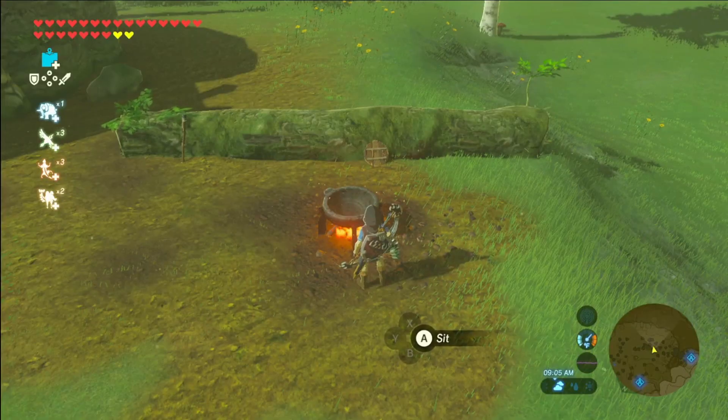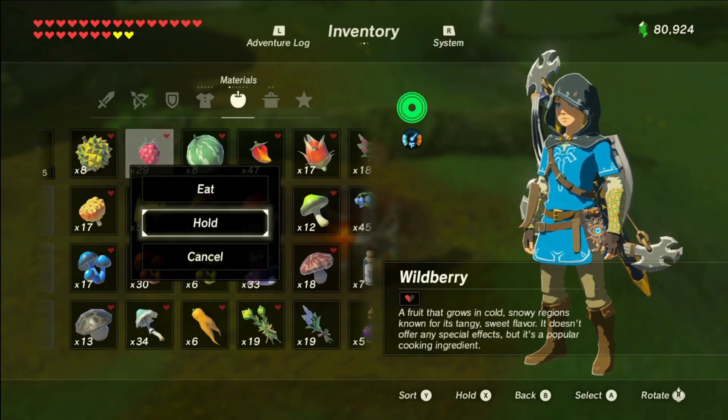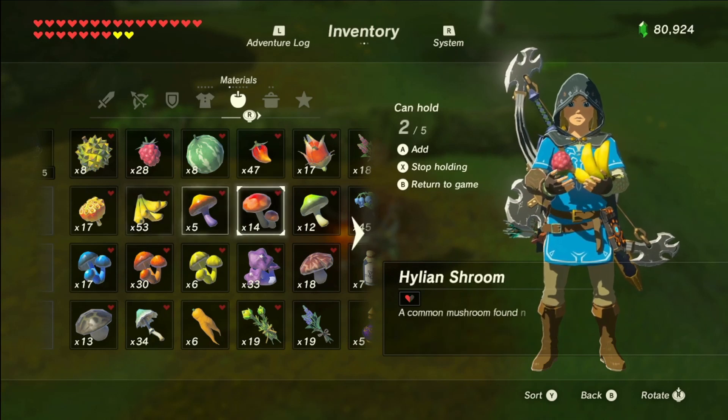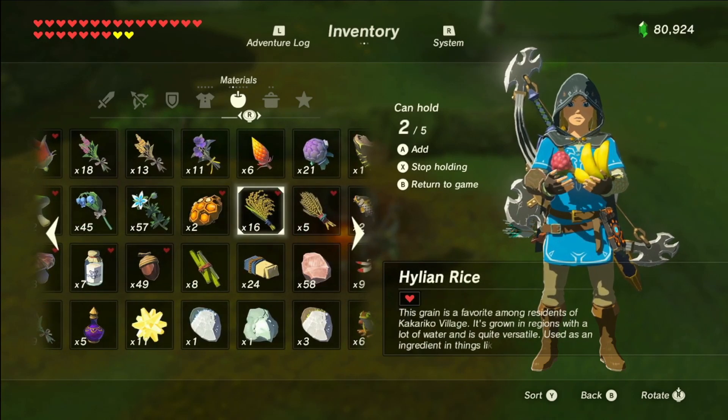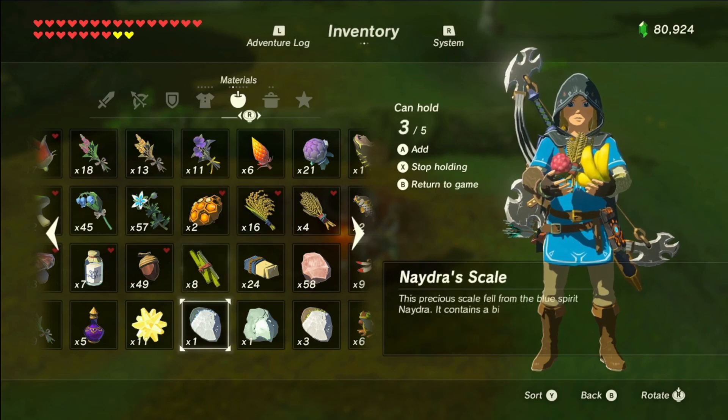At number five we have the fruitcake. What you're going to need is an apple or a wild berry, then any fruit of your choice, then Tabantha wheat, and finally cane sugar. After all that, you'll get fruitcake.